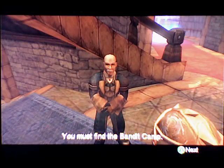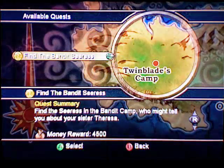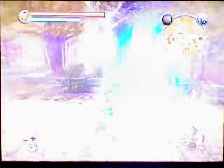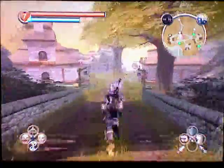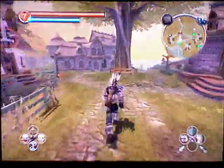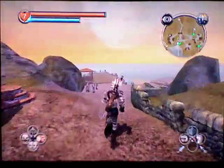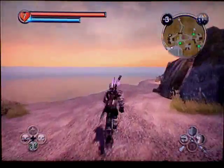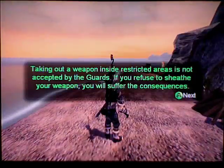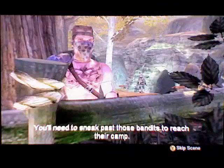You must find the bandit camp. We have to head to the clifftop. Make sure you don't take out weapons in towns, but go to the clifftop path, which is on the beach. You need to sneak past those bandits to reach their camp.